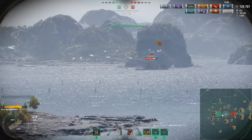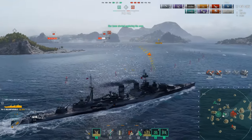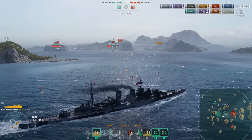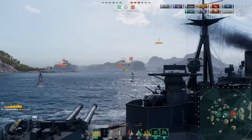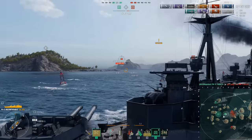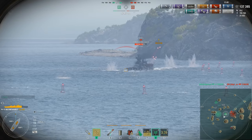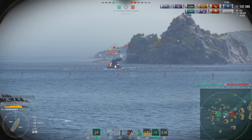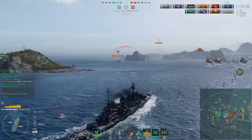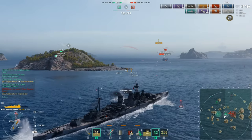The high-speed smoke doesn't last forever. The Salem sees him and starts turning in — honestly, it's not going to do him any good. And there's the Napoli. That smoke doesn't last very long, does it? Now they've got a Yamato on one side and Bailithwin and the Incomparable on the other — you can't angle against both. Salem's gone down, taken out by the Yamato as he tried to angle against Bailithwin. The Ohio — I don't think he has shots at anybody. There's the High Caliber. Bailithwin does still have his hydro running, which is fortunate because the Napoli does have torpedoes.